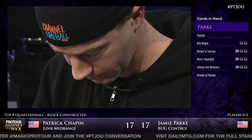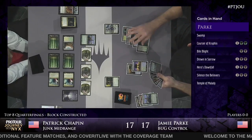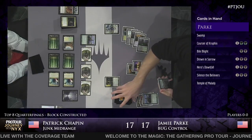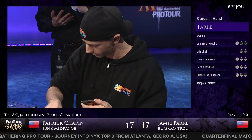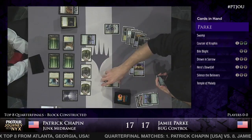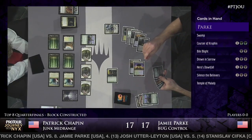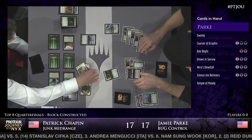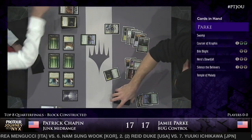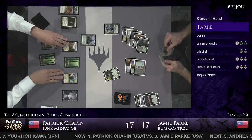Kiora draws Jamie Park a card and gives him another land drop. He drew Courser this turn, so with another land on top he could draw an additional card from Courser. He's still holding on to that Bile Blight since his opener. He's going to leave up his Sylvan Caryatid to block the Courser and potentially keep Kiora alive or at least force Patrick Chapin to do something about it. That's a huge difference - Jamie really taking advantage of the extra land drop offered by Kiora.